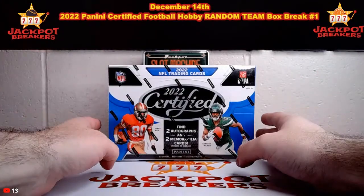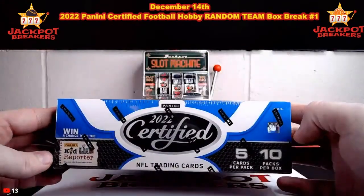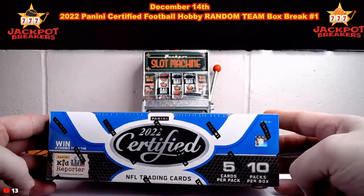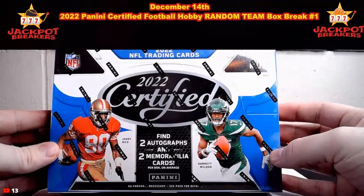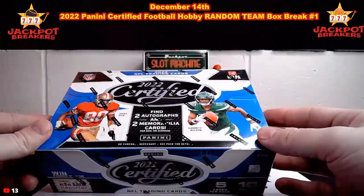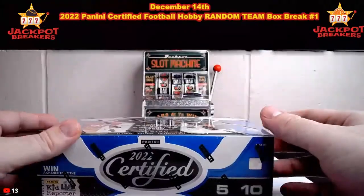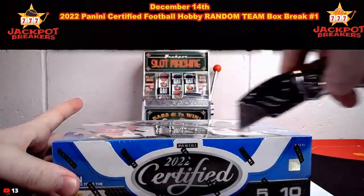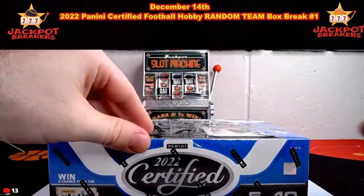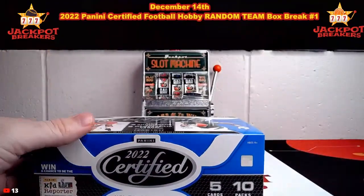So this is our 2022 Certified Football — we're going to have two autos and two mem cards per box on average, five cards per pack, ten packs per box. Guess the last auto for 20 in credit. Rob's going to guess Johan Dodson right out of the chute. Again, guys, you do not have to be in the break to make a guess — put your guess in the chat, make sure you do not guess a name that's already been guessed. Last auto for 20 in credit.